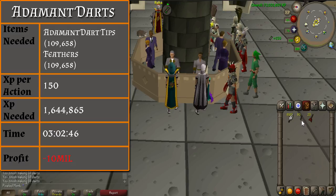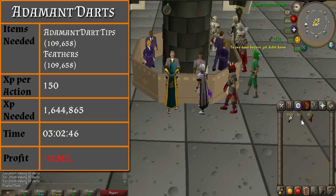From level 67 to 81, you will be making adamant darts. You will need 109,658 adamant dart tips and feathers. Making these darts will give you 150 XP per action and you should reach level 81 in about 3 hours. You will lose 10 million from this method. Doing so many darts may seem overwhelming, but if you split these up within a reasonable time frame, it will feel like less of a grind.